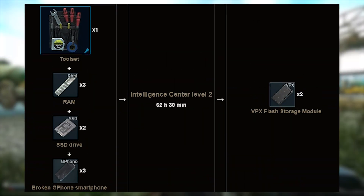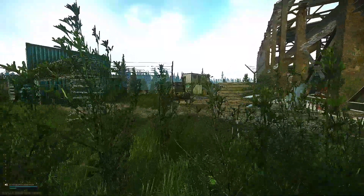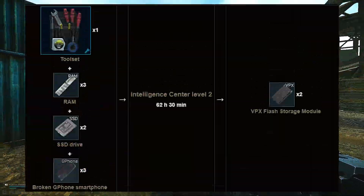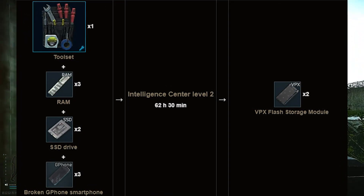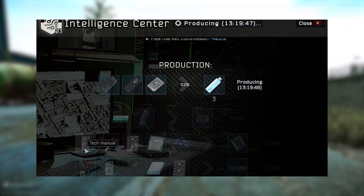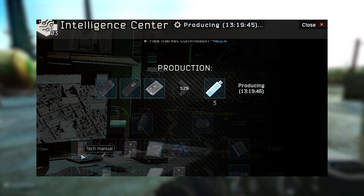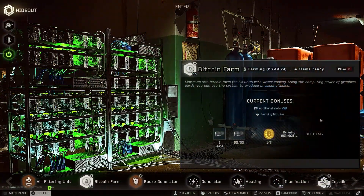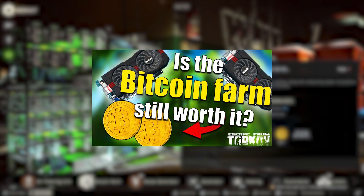For the 2 VPXs, these are going to be sold directly to Therapist. I find that she buys them for around 95k to 96k, and with the flea market tax to list them, you generally make more money selling to her. For the components, try to get the RAM for under 10k, the SSDs for under 35k, and under 15k for the G-phones. Overall you'll pay around 130k and make roughly 70k profit. The downside is that the items take quite a while to craft, but I kind of just consider it like passive income, sort of like the bitcoin farm — which I'm not going to discuss in this video, but you can check out a video I made about it a few months ago if you'd like to know more.